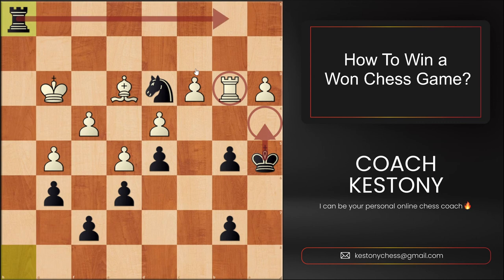The rook cannot go to b1, and my knight is covering the b2 and b4 squares. With the next move I go King a4, after which they will have to give up the rook for the knight, and Black is entering a winning game.